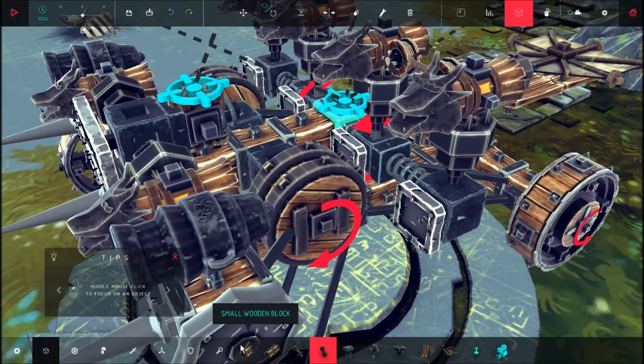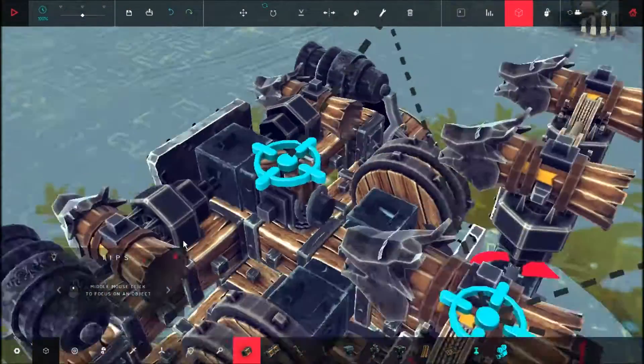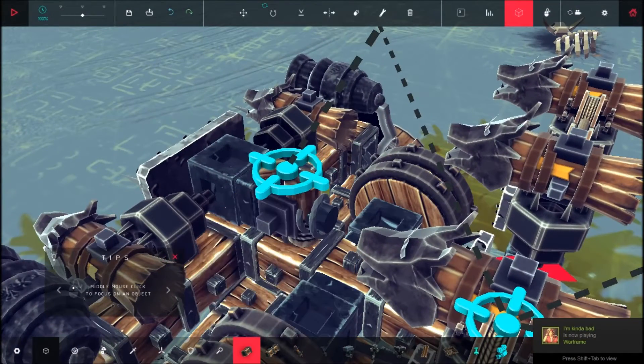Using a slider instead of a conventional wooden block allows you that little bit more variety. You can still use it, but it still hides away. It's pretty good.